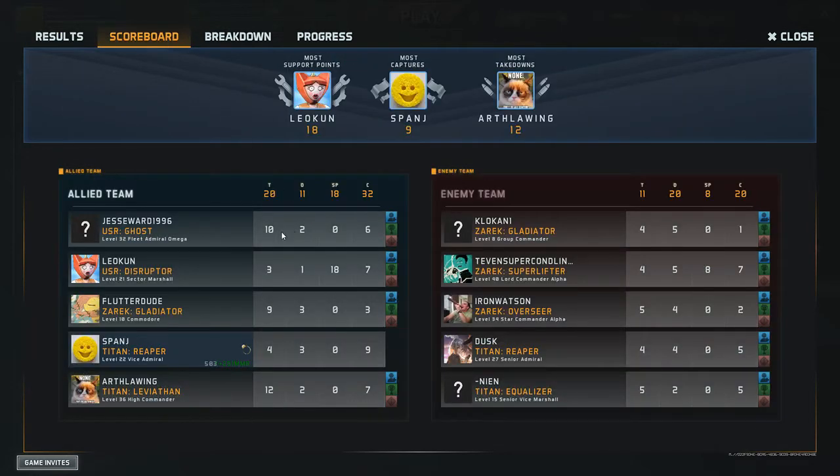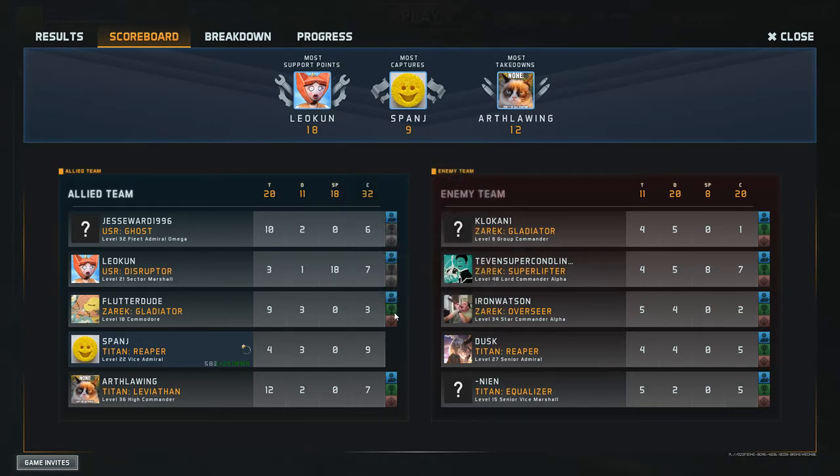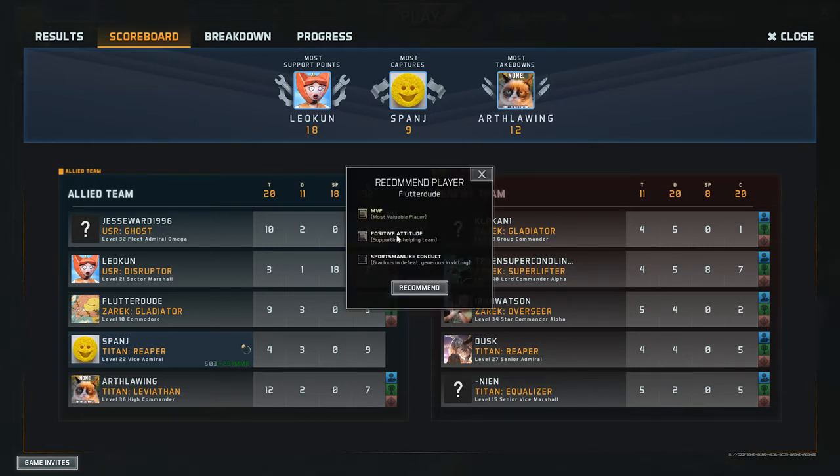So we got 4 takedowns but the Ghost got 10, which is about right for a Ghost. The Viathan is another beast of a ship — 12 takedowns. Like I said, we had a good team there. Looks like I was the only Founder in the team. Another nice thing I like is you can recommend players — sportsmanlike conduct, positive attitude. Disruptor — positive attitude, sportsmanlike. Gladiator MVP — I don't know actually who was the MVP, probably our Ghost, but I'm going to put Gladiator as MVP.